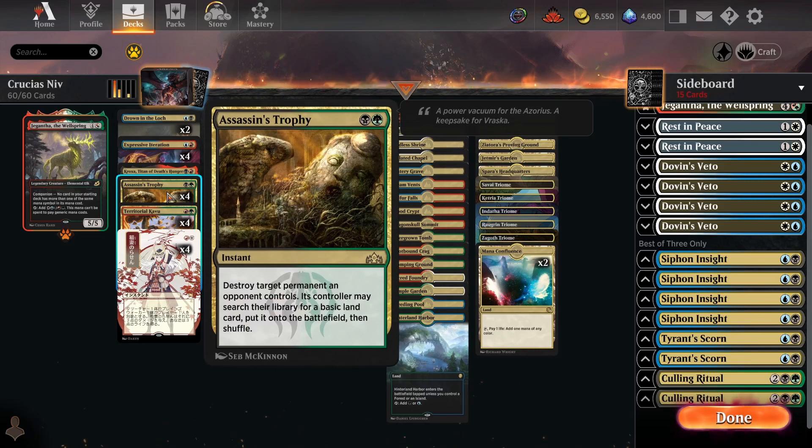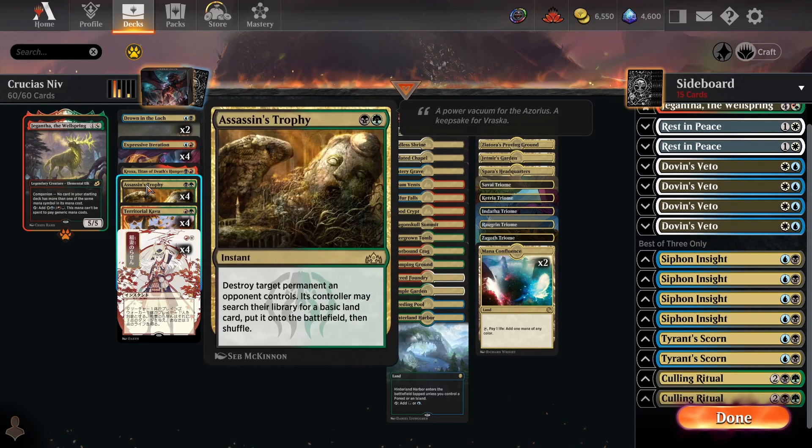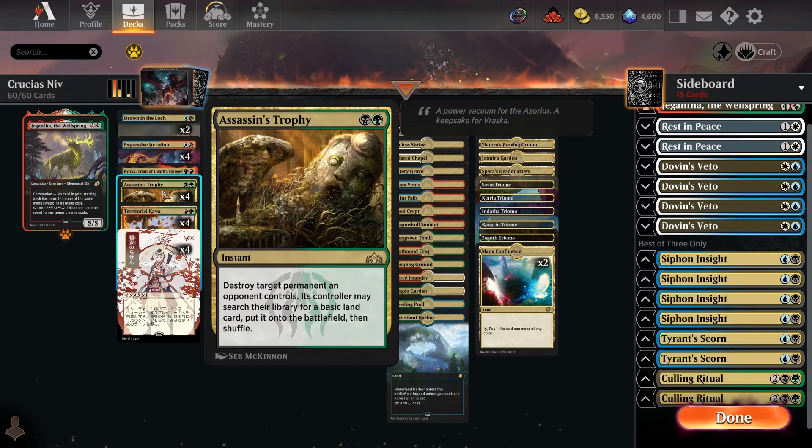We've also got four copies of Assassin's Trophy. I'm really high on this card — it's very important in this deck to have answers to every type of problematic permanent. Without something like Assassin's Trophy, you can be vulnerable to Artifacts and Enchantments that produce value over the course of the game, and Planeswalkers as well. If you're against Blue-White Control and the opponent sticks a Teferi, it can be very difficult to kill it if you don't have a Niv, Crucius, or Kavu in play, so having Trophy as a way to immediately kill that is really nice. The downside is it does ramp the opponent, but that's not really much of an issue unless you're playing it on turn two.